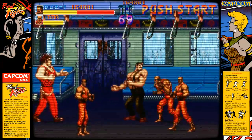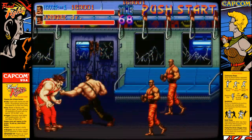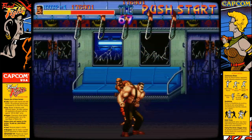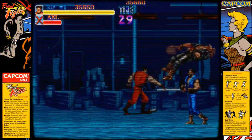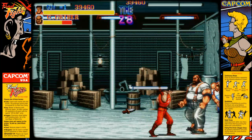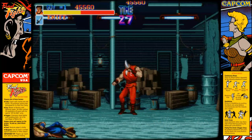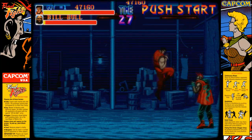Haggar is an ex-wrestler who has recently become mayor, and he strangely bears a striking similarity to WWF wrestler and commentator Jesse Ventura. He's backed up by his friends Guy and Cody as they set off to take on the gang, clean up the town, and rescue his daughter — all across six distinct levels with some really memorable bosses. Originally this game was billed as Street Fighter '89, but Capcom sensibly decided to keep the genre separate and give the game its own distinct name: Final Fight.